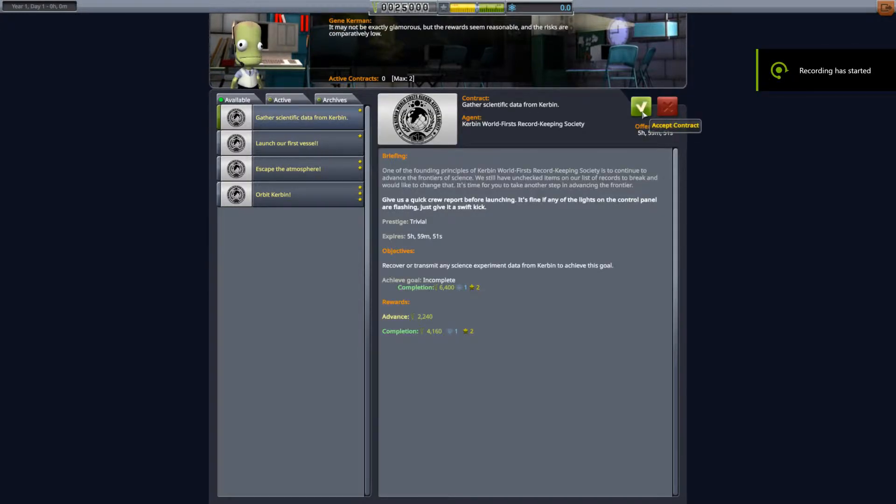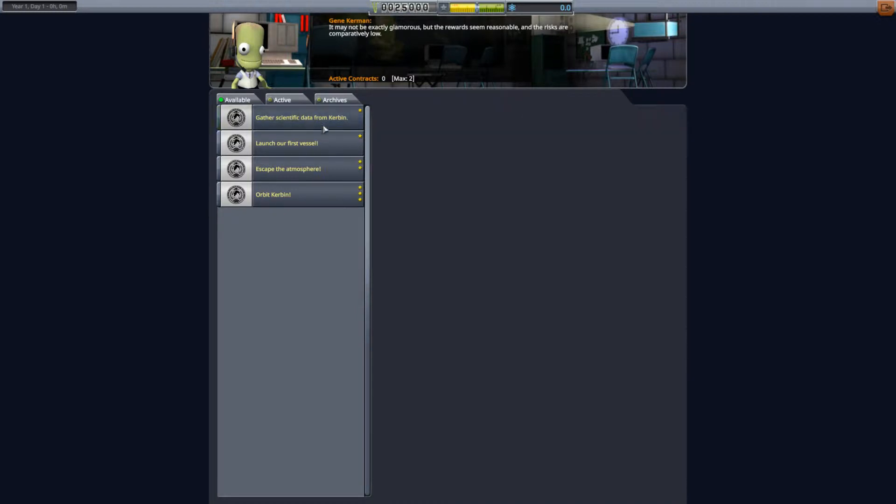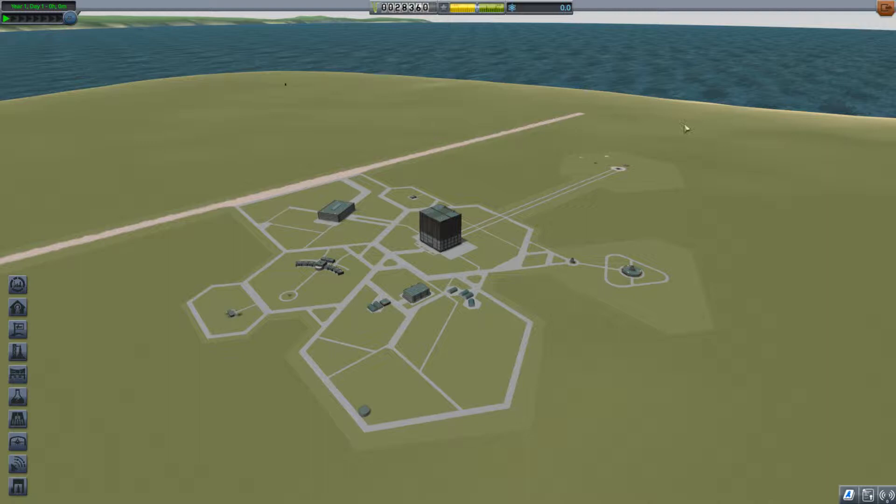My dad presented me with a challenge: get to the moon, plant a flag, and return to Kerbin in as few launches as possible. On normal career mode, I'm allowed reverts — I can revert to the launch pad and use a quicksave if really needed — but I tried to limit the amount of quicksaves I was using.